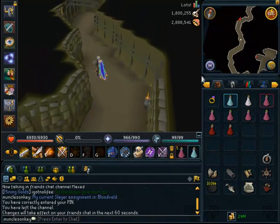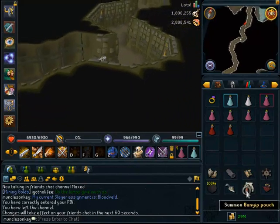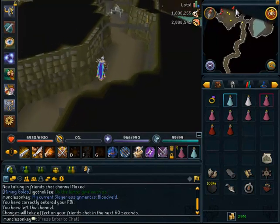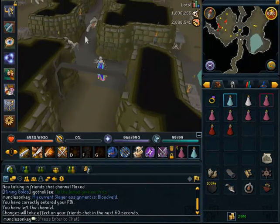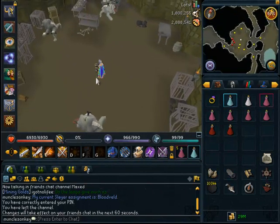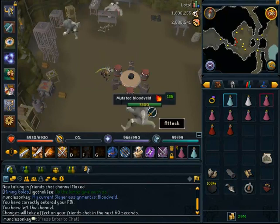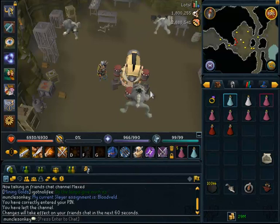To get to the blood velds, teleport with the Draken's medallion and select the fifth option — the Meiyerditch Laboratories — then there's a long tunnel that you run right through which brings you straight to the blood velds. If you don't have a bone crusher and demon horn necklace, bring a few more super restores as you'll be praying soul split most of the time. With the cannon set up, a lot of blood velds hit you at once so you'll heal more than normal. Once you reach the area with the mutated blood velds, stand roughly in the middle and set up your cannon.